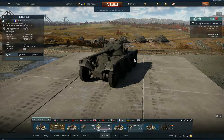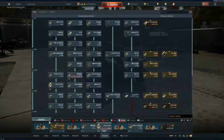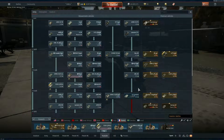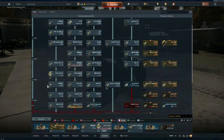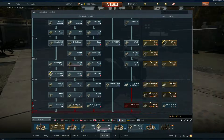Greetings fellow hooligans of the internet. Welcome back to another episode of War Thunder. Today we are playing the EBR 1951. It has the same turret and gun off of the 3.3 or 3.7 AMX 13 FL11, and the same chassis as the EBR 1954 and the EBR 1963, which also have turrets and guns off of AMX 13s, but different models.